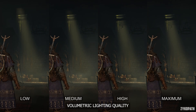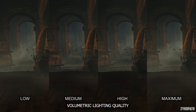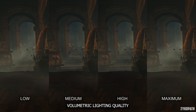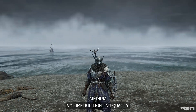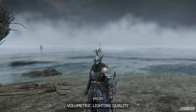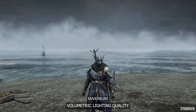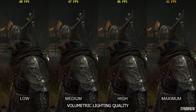Volumetric lighting quality looks a bit blocky on low and medium. High is a big improvement, and maximum improves upon high. Using anything below maximum can introduce shimmering when there are volumetrics behind some objects, especially noticeable on low and medium. Volumetrics can also start breaking down during movement — low and medium look very erratic, high is acceptable but still a bit unstable, while maximum looks mostly stable. However, maximum has a big performance impact, so use high for better performance.